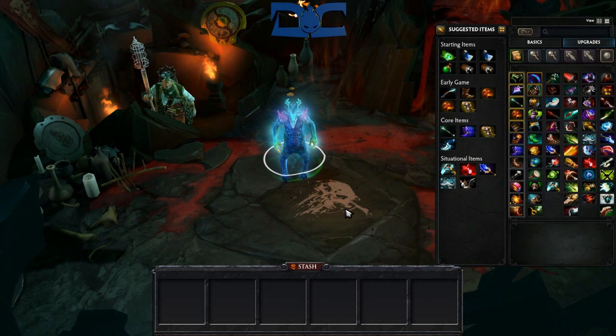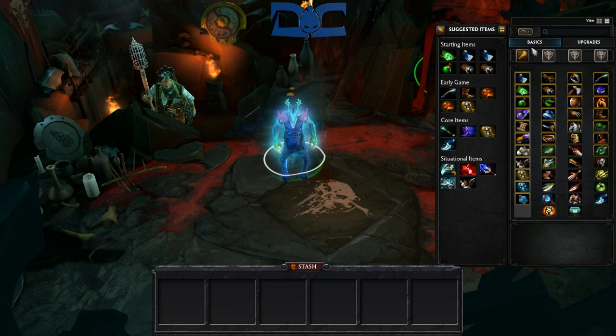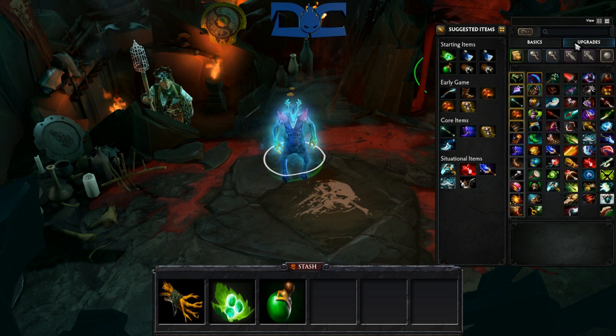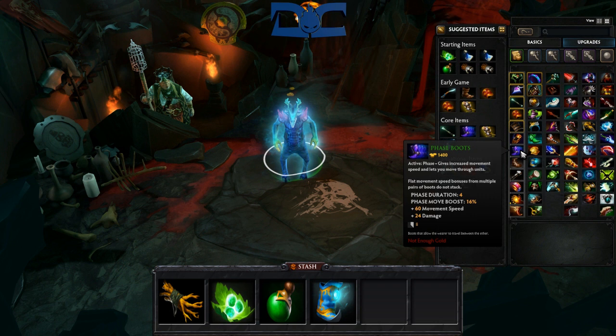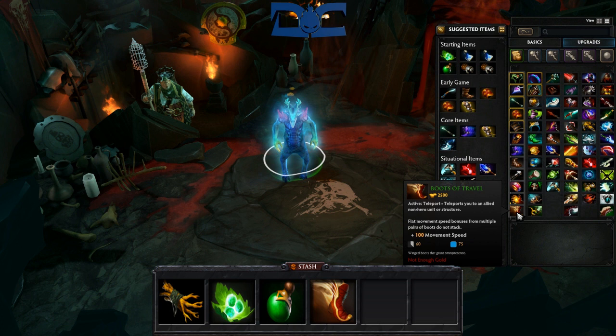Item build. Before we start with the items, let me just mention that Leshrac can be played as a support, but this guide is more for the farming type. Starting the game, pick up some iron branches to go along with your basic regeneration — nothing special here. Boots of choice for players nowadays seem to be trending towards arcane, but this is mainly because you'll be disassembling them later. If you choose to bypass the typical build, or if it's just later in the game, then phase boots or boots of travel are the most popular choices.